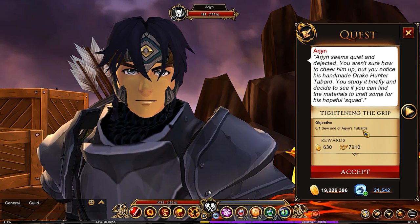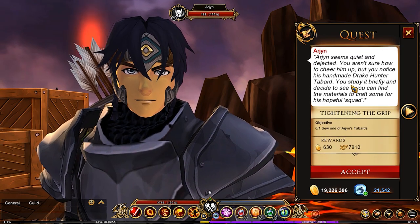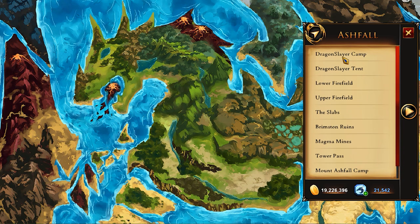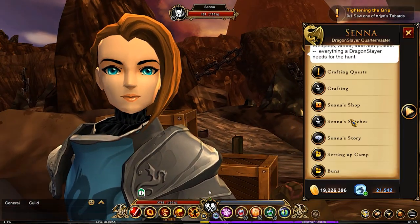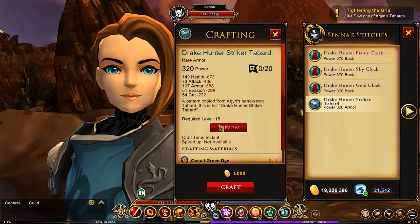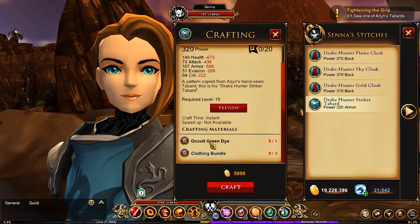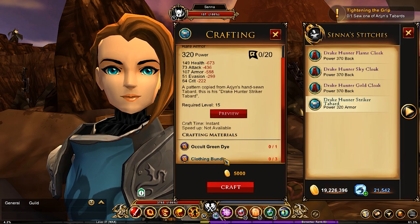We need to sew one of Arjun's tabards. You're going to head to the Dragon Slayer camp and talk to Senna. In Senna's stitches, you're going to be finding the Drake Hunter Striker Tabard. You're going to need occult green dye and clothing bundles.